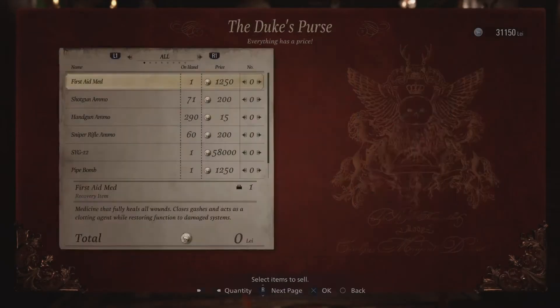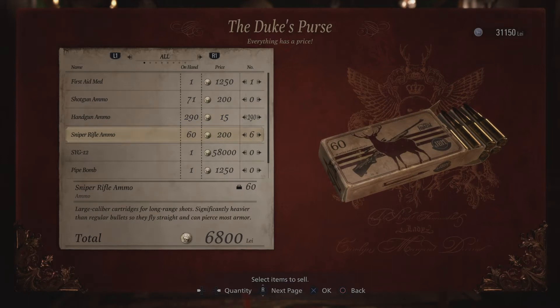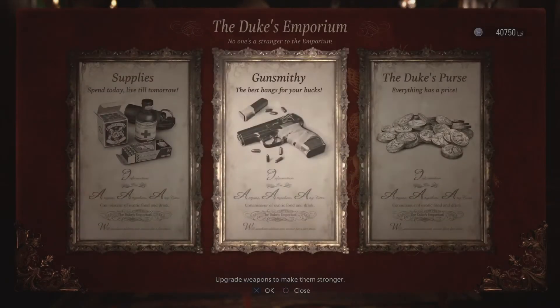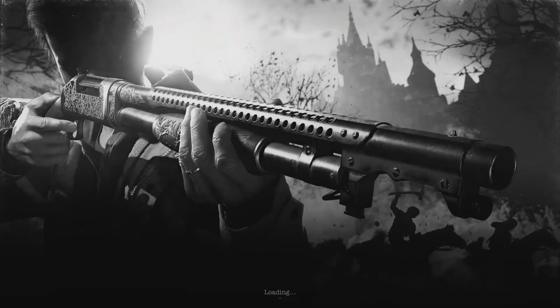Rinse and repeat — grab the ammo and sell the first aid, handgun ammo, and rifle ammo. With the shotgun we have right now it's pretty much overpowered. You can continue to upgrade more if you want, but for me I'm pretty much set. Sell the pipe bomb and increase the ammo capacity just by one more, then proceed on through.